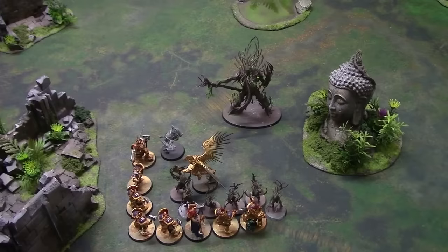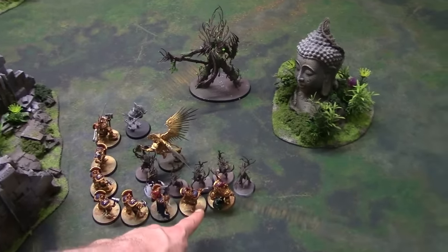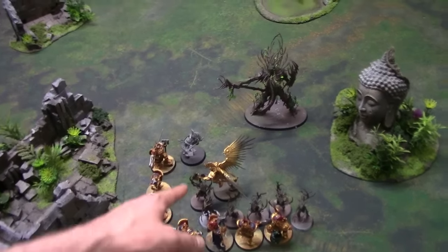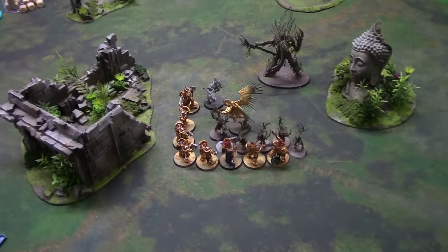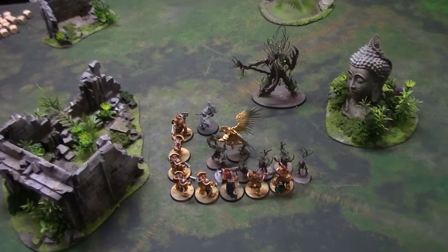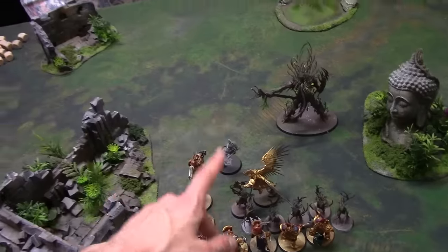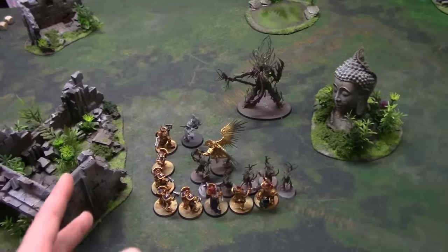The Dryads attacked back - one wound on the Retributors, none on the Liberators, none on the Celestant, none on the Prosecutors. Then the Liberators killed two models, the Celestant killed two more, and the Prosecutors did absolutely nothing - I hate Prosecutors, they are so rubbish. Even with the Great Axe and four attacks, they did nothing. That means the Dryads lost six models - with bravery six, George rolled three and lost three further models to battleshock. We also lost a Prosecutor to the Dryads.